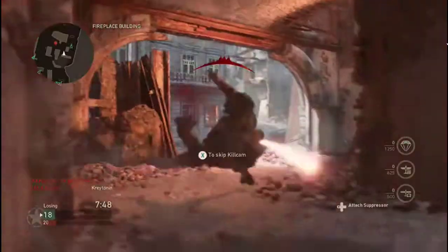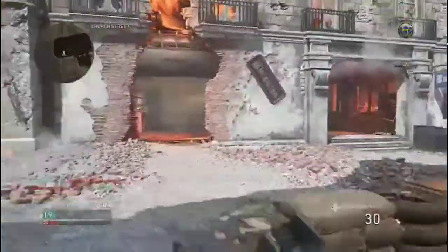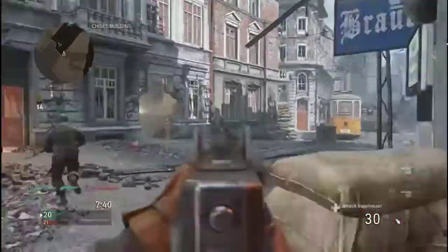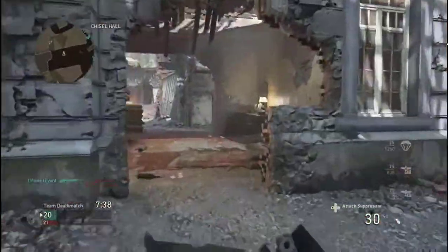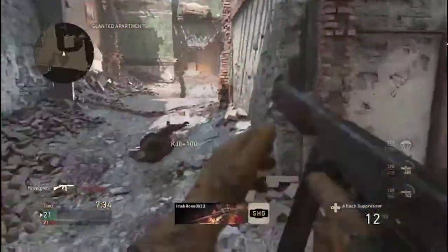Any other corners you can hide? How does your freaking grease gun beat my tommy gun? I don't understand that. This is the first game — I don't have Quick Draw or anything, so that's probably one of the reasons I'm not able to pick up kills as well. I'm not able to ADS very well. There we go, picked him up.